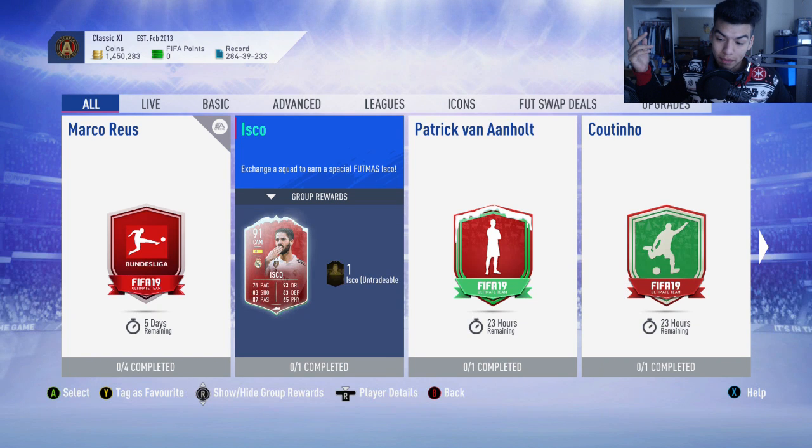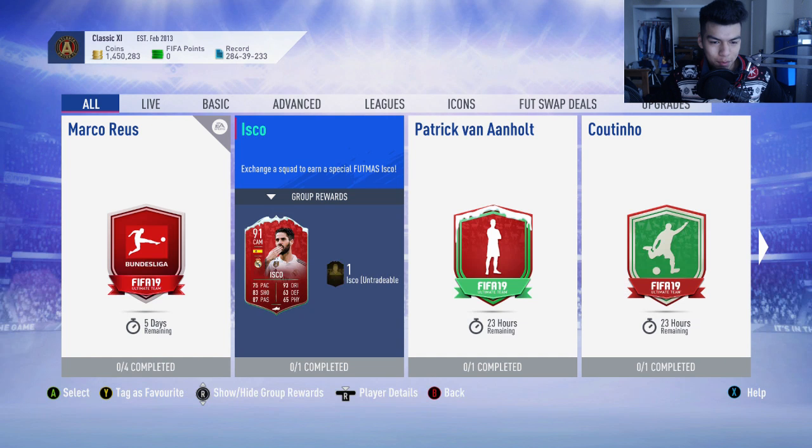What is up guys and welcome back to a brand new video. We have the 91-rated center attacking midfield SBC going out. I definitely think it's worth it — around 100,000 coins to complete.